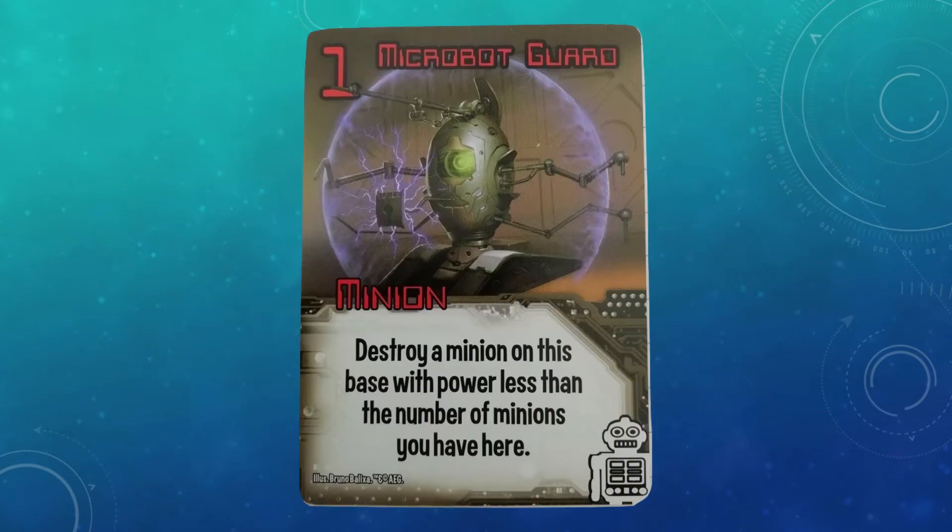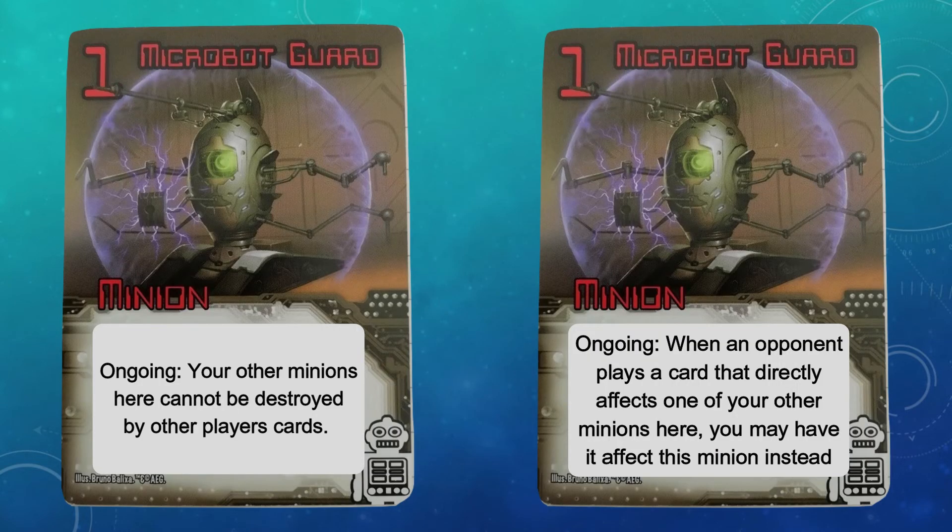It's an ability I don't often use personally. Either the number of minions I have isn't right, or I'm breaking the base anyway, or it just wouldn't matter if your opponent has more than one minion. The name Guard to me suggests defence — guards typically protect things. It's an odd name choice for an offensive minion; guards don't really destroy things.